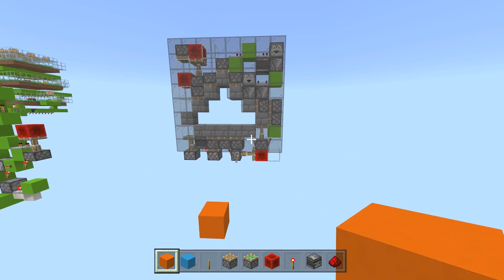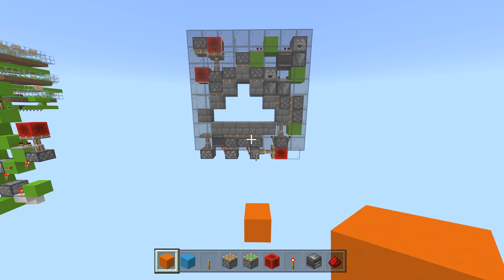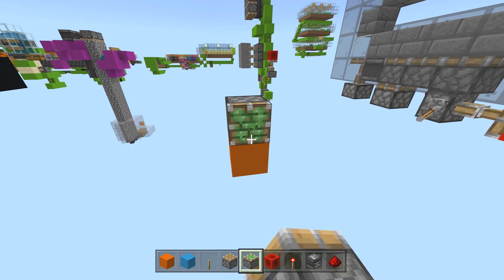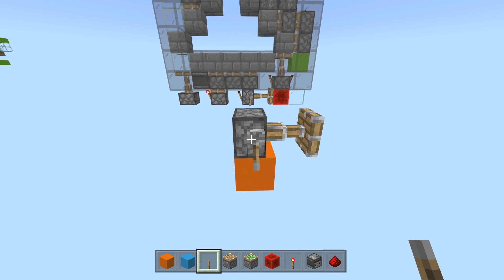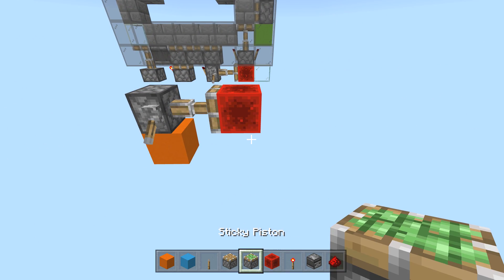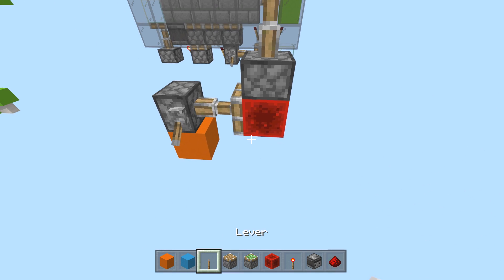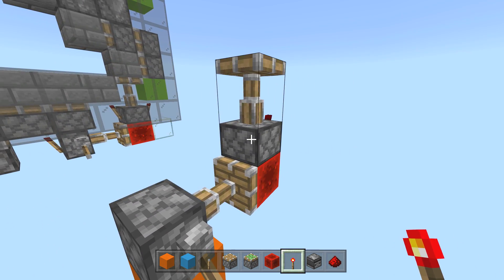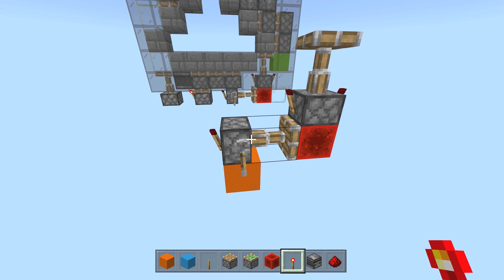We're going to build this door when it's open, so start off with a sticky piston off to the side like this. Go ahead and power it — we want this door open when we make it. Put your redstone block right there, then grab a regular piston. Do not put a sticky piston there; if you put a sticky piston it'll still work once in a while but it will mostly not work. Put a redstone torch on both sides.